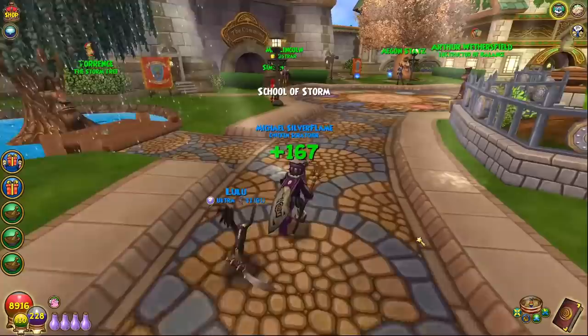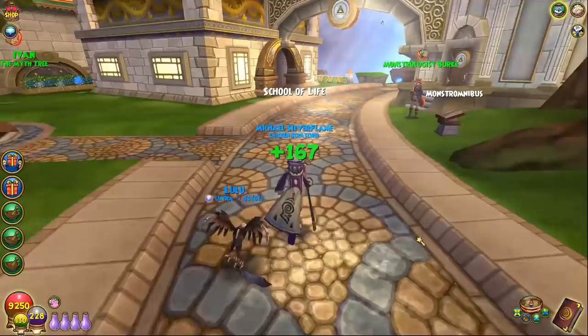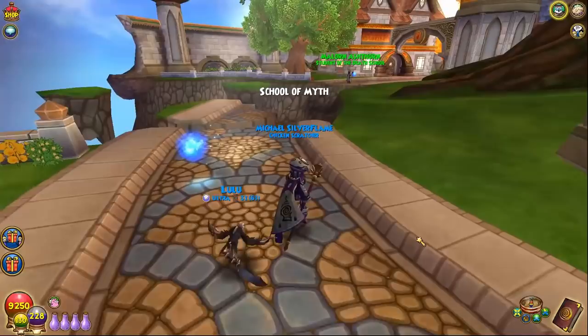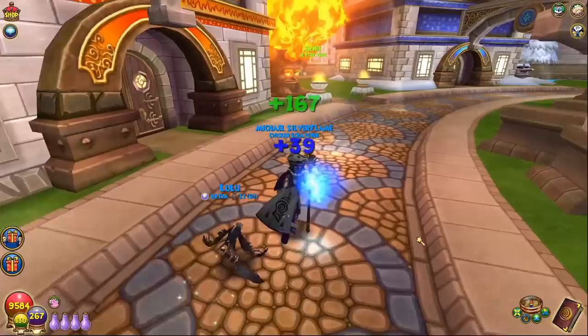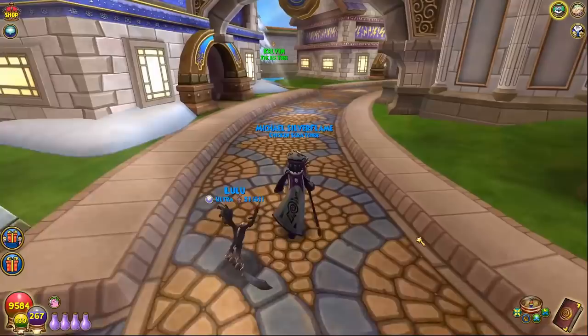Another small point: in higher level worlds, the bosses have more pierce. King Detritus already had 20% pierce, and these min-max setups have only around 20 to 29 resist. In Lemuria, the bosses are actually close to 30% pierce. The pierce is actually increasing to the point where if you don't have much resist, you effectively have zero resist because of how much pierce they have — pierce is a stat that subtracts from your resist.